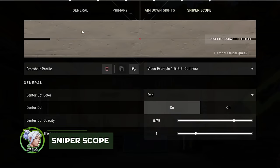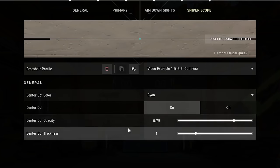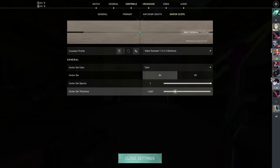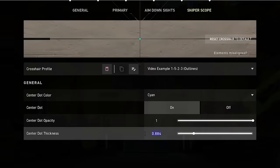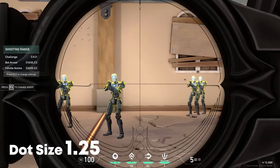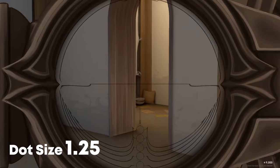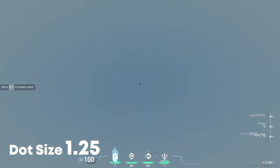Moving on to the sniper scope crosshair. To stay consistent, I recommend changing the center dot color from red to the color of your primary crosshair. It is also recommended to increase the opacity to 1, as that will make it easier to tell if you are accurate. Now, the most debatable aspect is the size of the dot. Many players like the dot small so they can feel more accurate, while others like the dot big so they can tell if they are accurate more easily. Technically both are fine, but I recommend that if you don't use snipers a lot, or if you are very aggressive, set the size to 1.25. It's a fact that people react to bigger objects faster than smaller ones. Using a bigger dot will allow you to tell if you are accurate faster, so it's perfect for beginners learning the timing of the OP, and also good for aggressive players who play close angles.